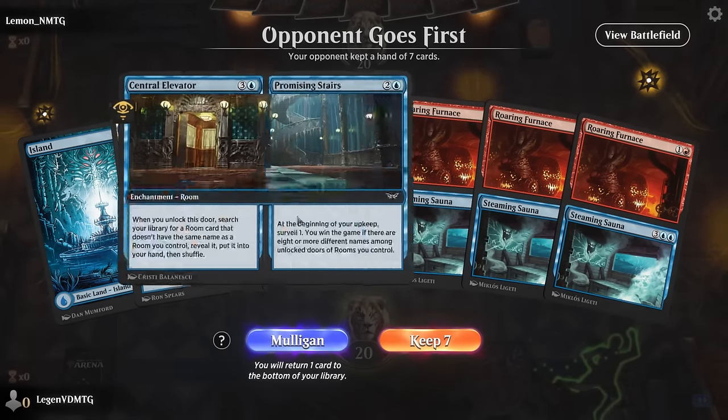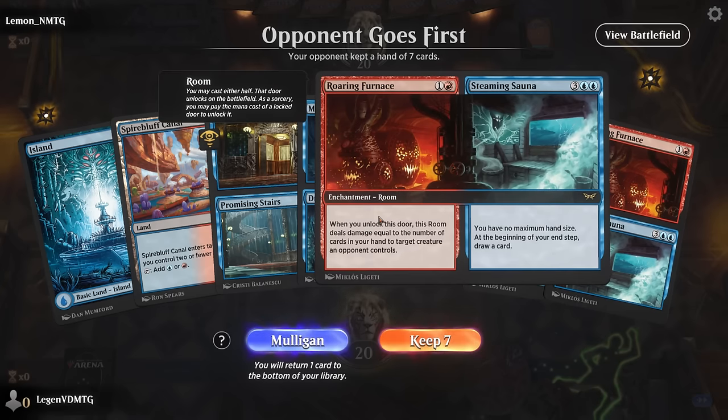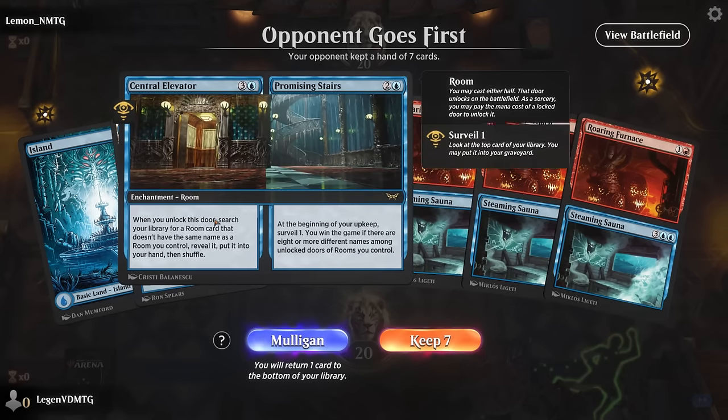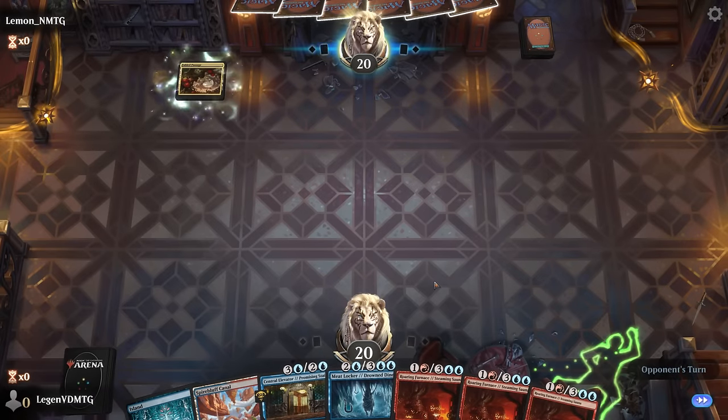We're on the draw. What do we think of our hand? A lot of rooms — Furnace is a good one to have in our opener as a bit of removal, and we've got Stairs already. I'll give this a try, just need to hit our land drops.